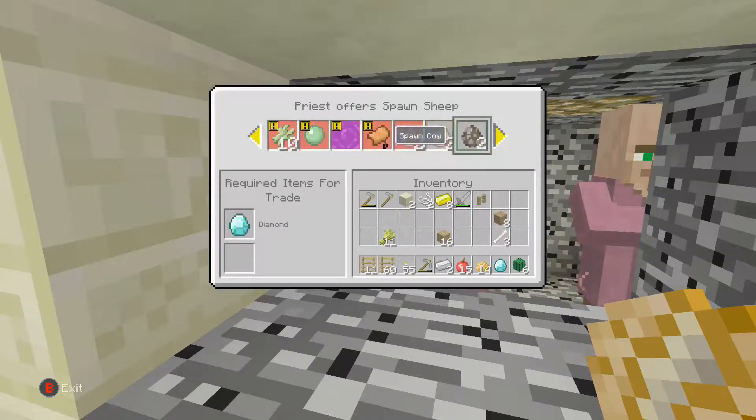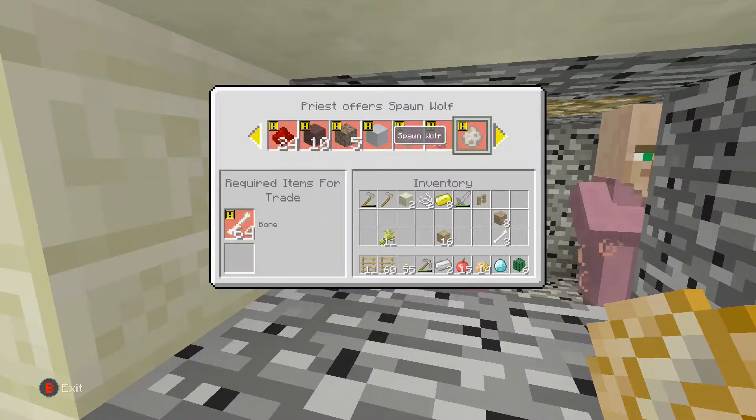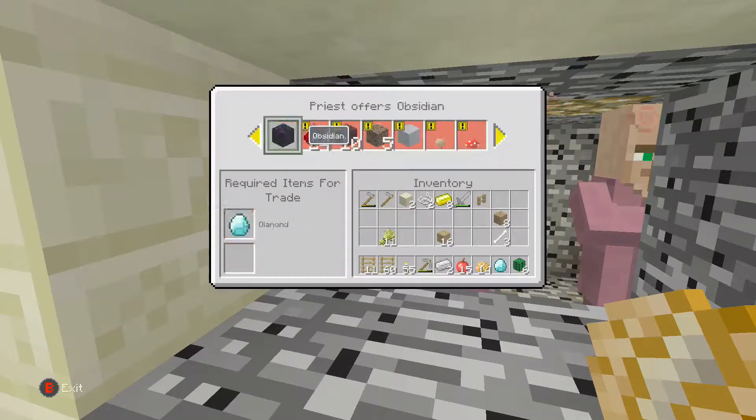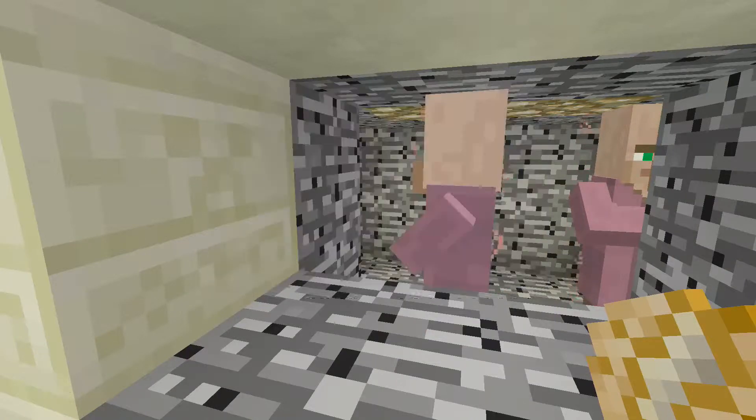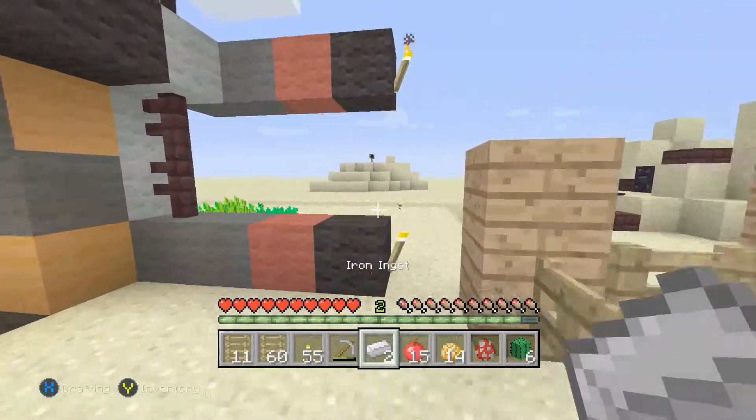I could make bread since I have enough wheat, but I think I'll go with the mushroom cow because that's probably smarter — I can get mushroom soup off them. I just gotta trap them in an area. So that's what we're gonna do: get a mushroom cow. There he is, we have him!